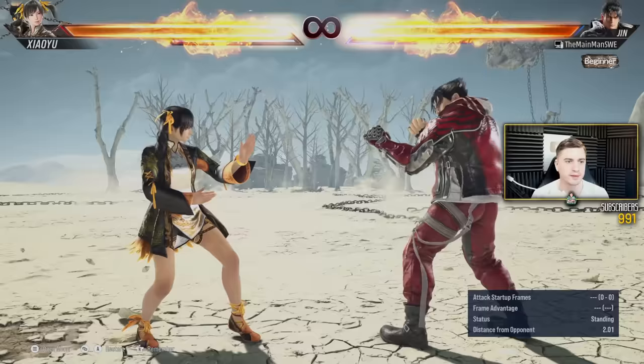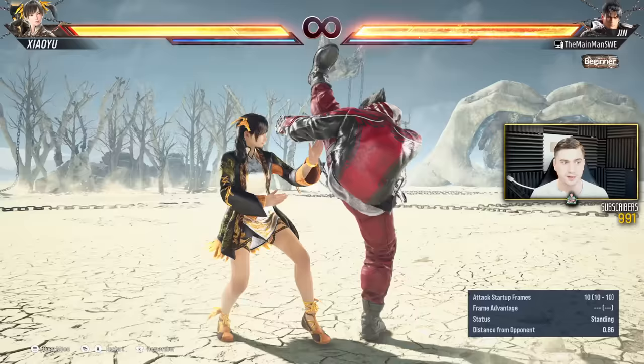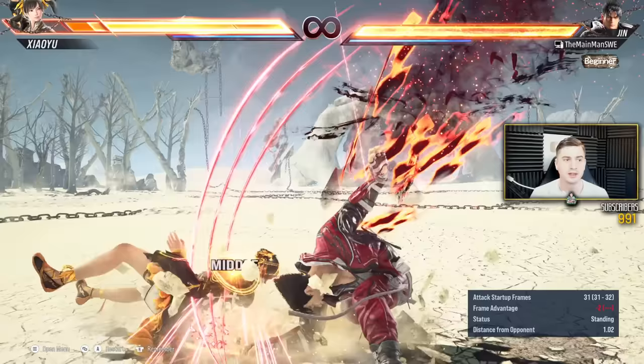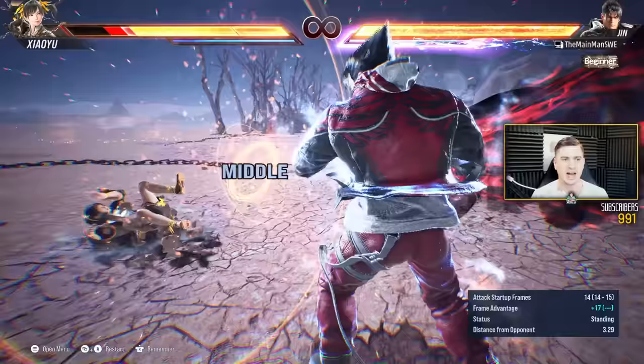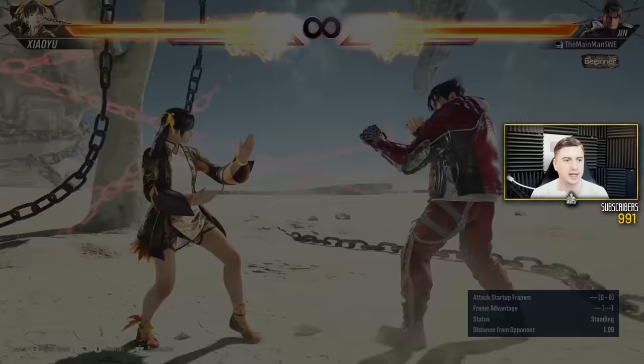Super nice. And 50-50 — we do it Jin style as well. 4-4-3, just like our father. Minus 3, minus 4 on block. Natural hit launcher. Super nice. Can cancel into any jab string if we want to. We have our hell sweep — doesn't launch anymore, but does big damage and sets up killer ground game. Bagouche, really strong. And CD1 is our mid launcher from while rising, that's minus 13 on block.